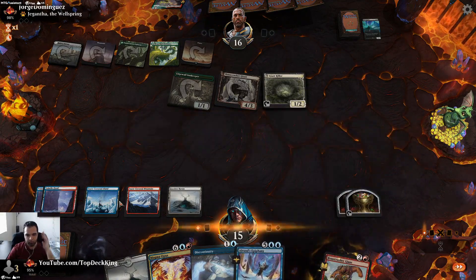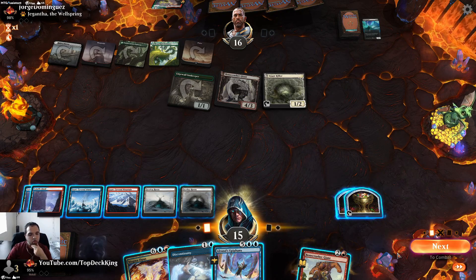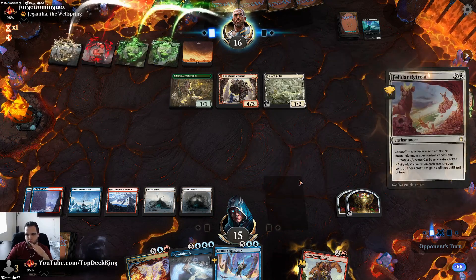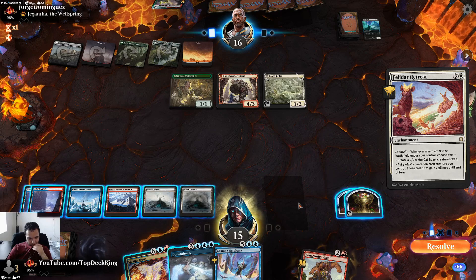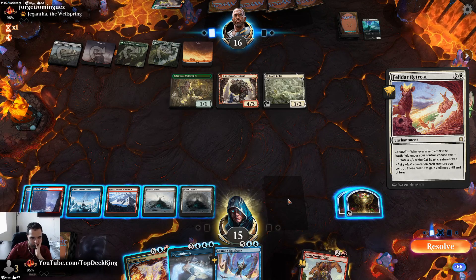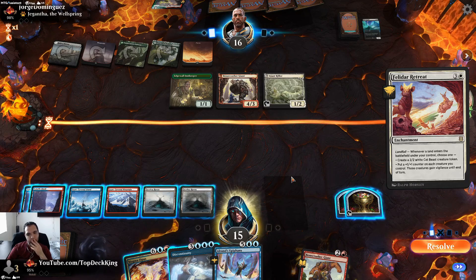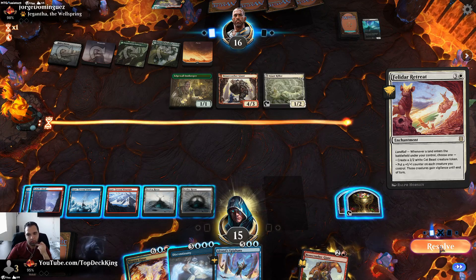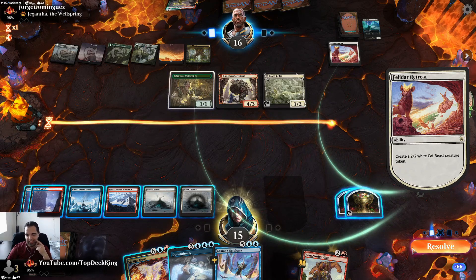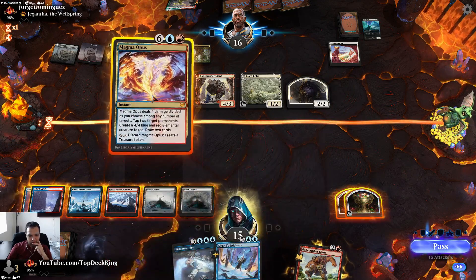Another Goldspan would be awesome — not another Goldspan though. We're going to use this to tap and create a four four. I could technically end his turn so he doesn't get that, but how does that help me? That resolves. Fabled Passage of all the lands — it had to be Fabled Passage. That's disgusting.